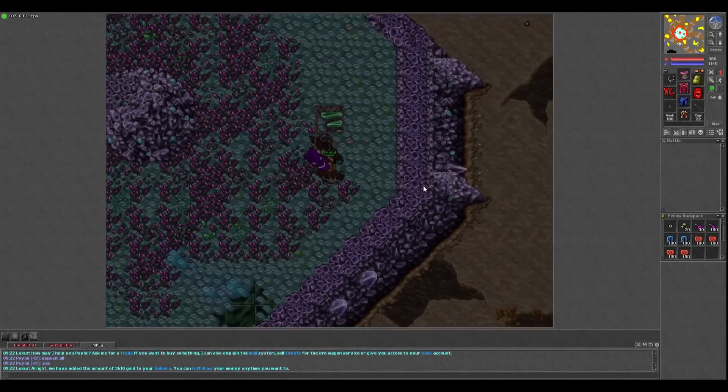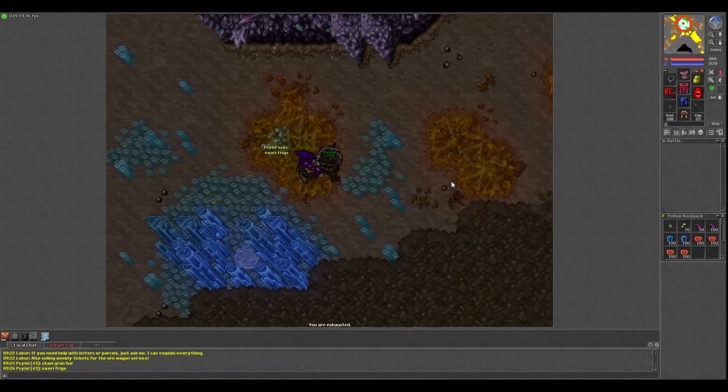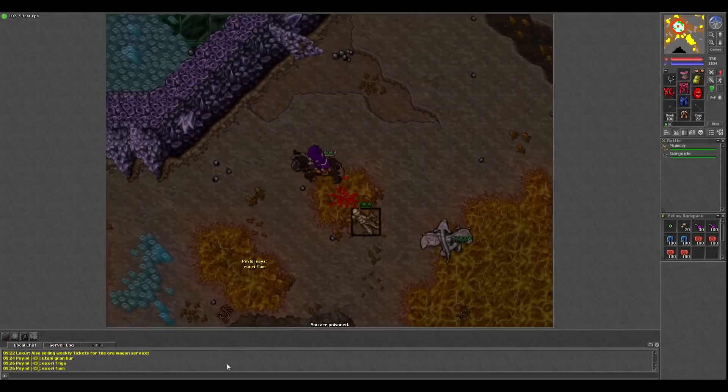Once inside, the floor you're going to want to hunt is minus three. Head down two staircases and through the portal to the west. Now you're officially in the third floor of the Upper Spike.